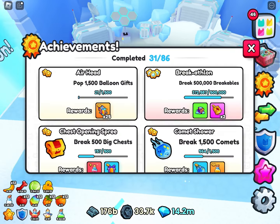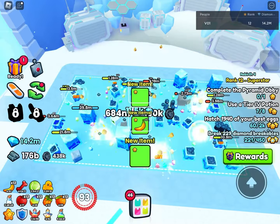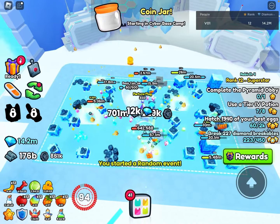Since you actually get coin jars and comets, you not only make profit but you can actually raise your achievements for the comets and breaking the coin jars, and you of course have your ranks over here on the right side.